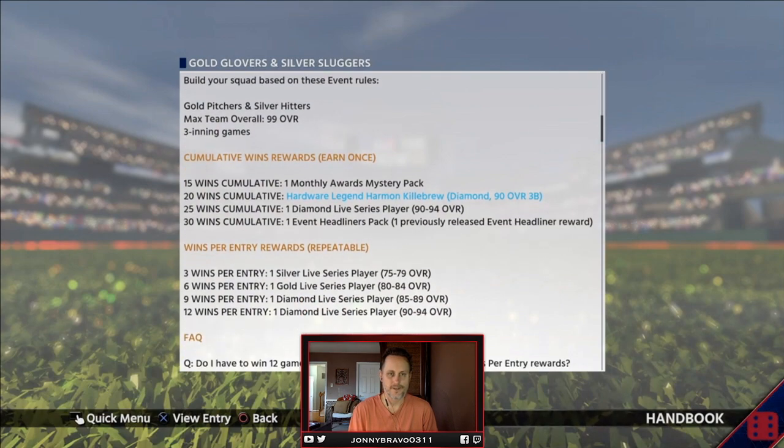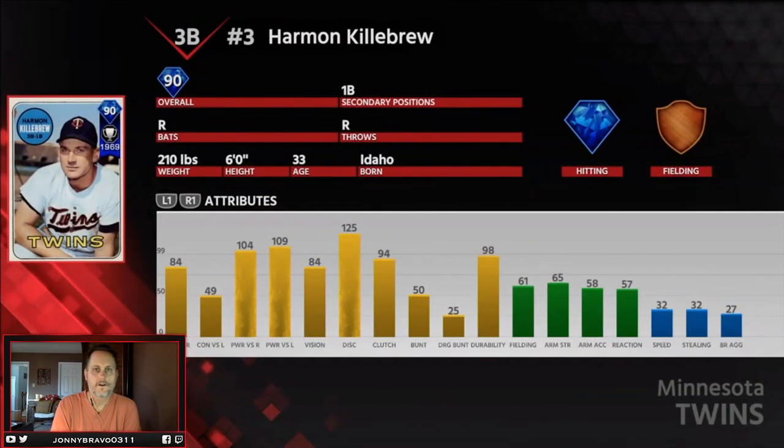So in the event, 15 wins will get you a monthly awards mystery pack. 20 wins gets you the Harman Killebrew. Let's take a look at this Harman Killebrew card. As you can see, huge power — 104-109 against righties and lefties. Throws right, so he's got some pop.